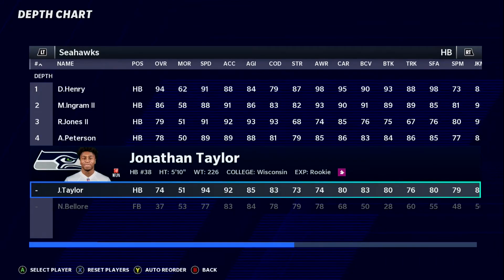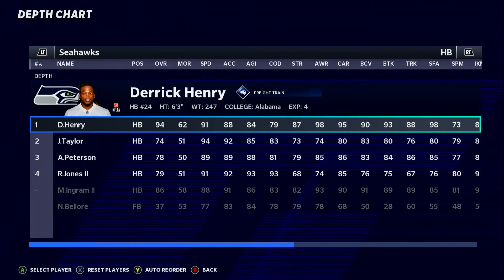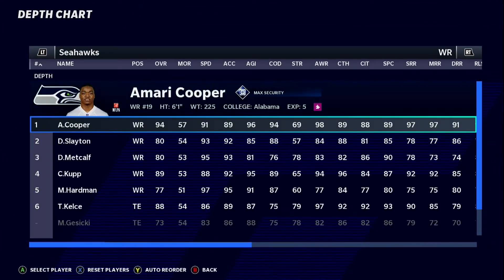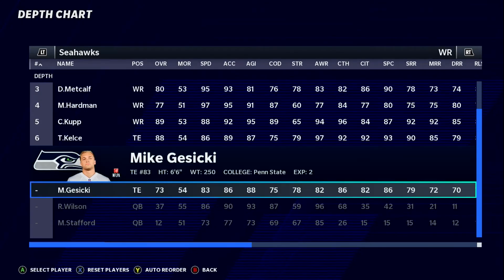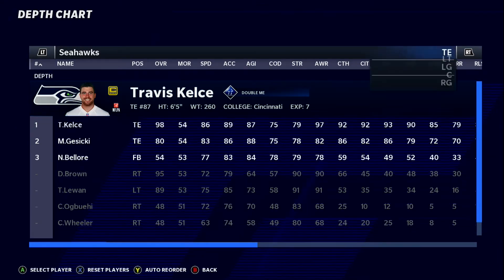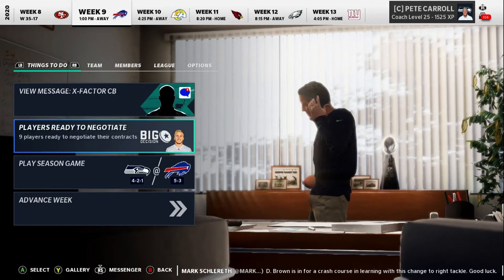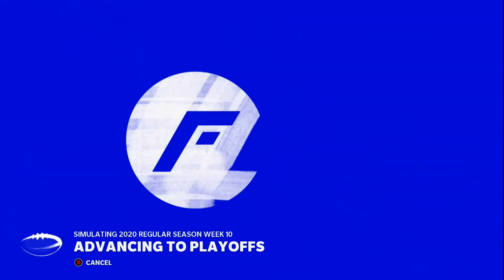We'll give Jonathan Taylor some reps at RB2, keep Derrick Henry at RB1, Adrian Peterson at RB3, and Mark Ingram at RB4. At receiver, we're bringing Darius Slayton up since he's been killing it, Cooper Kupp down to receiver five, Mike Gesicki at six, and Travis Kelce starts at tight end — he's way better. This replicates the fantasy concept of players being on bye weeks.